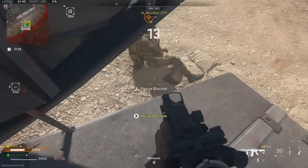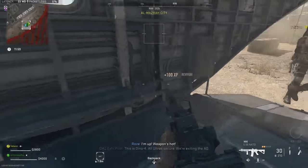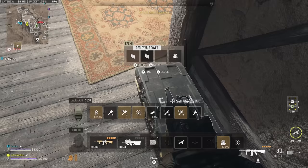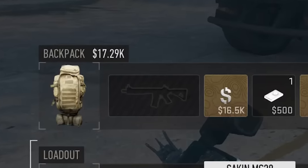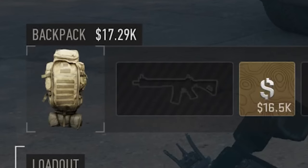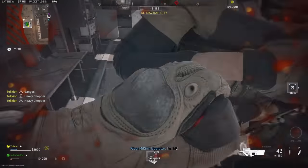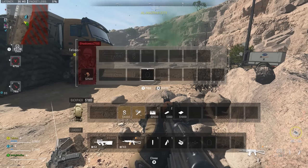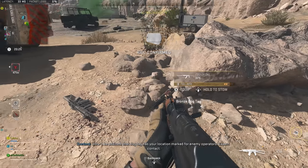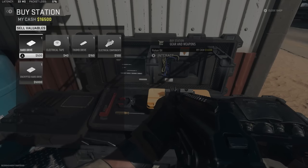As you loot and complete missions, your backpack will fill up quickly, but you can find a larger backpack — medium or large. The large backpack has a weapon slot inside it, so you can extract with an extra weapon rather than being limited to what you're holding. This is also useful when dealing with enemy players: DMZ lets you steal another player's dog tags by looting their body. You can extract with them or sell them at a buy station for good money — but it will alert those players that you have their tags.